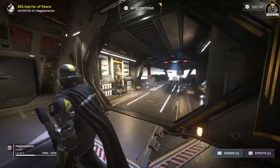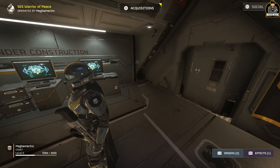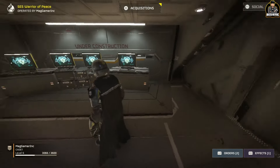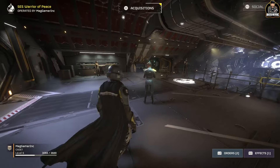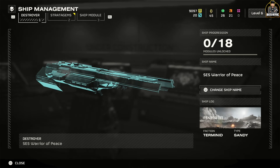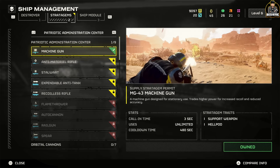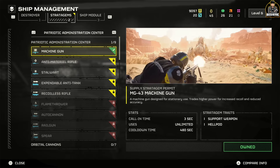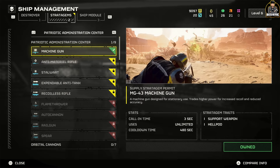When you get into the ship you can start up missions, but first let's talk about stratagems — these are your key utility. You start off with the machine gun, and I love using it while laying down or crouching because the stability is way better. As long as you have good positioning you'll be fine.